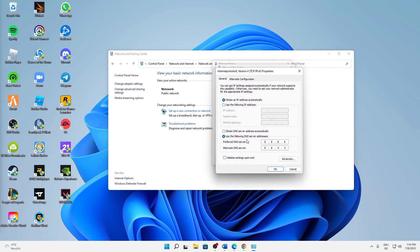Down here, change over to 'Use the following DNS server addresses' instead of obtaining DNS server address automatically. For the preferred DNS server type in 8.8.8.8, and for the alternate DNS server type in 8.8.4.4. You can quickly pause this video to type those in correctly. When you've done that, click OK.